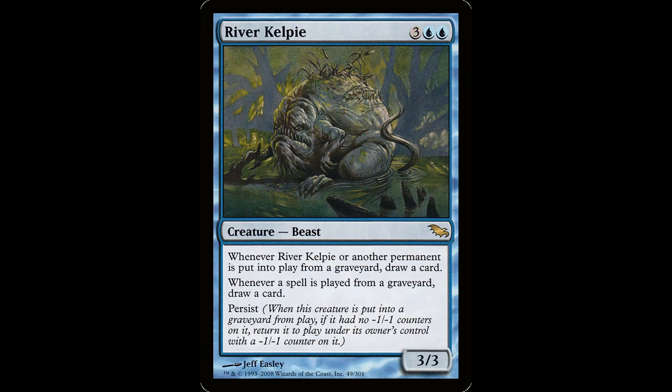River Kelpie — three blue blue for a creature beast, 3/3. Whenever River Kelpie or another permanent enters the battlefield from a graveyard, draw a card. Whenever a player casts a spell from a graveyard, draw a card. He's also got persist, so when he dies without a minus one minus one counter he comes back and draws you a card. This guy is truly a beast.